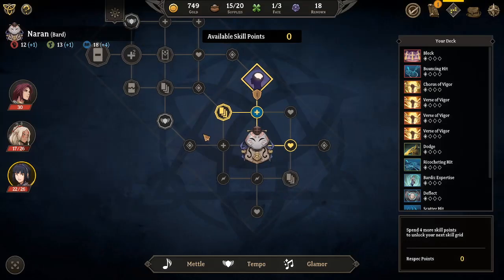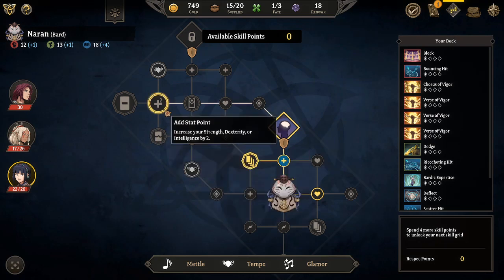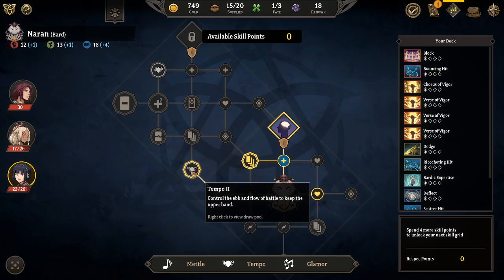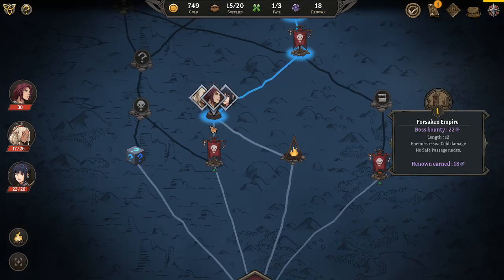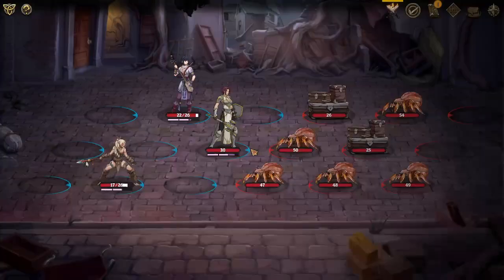There's a card upgrade, I think. Then this, then this. This up here, and then this. These glamour cards, or the tempo cards, are pretty good actually - they increase the defense on my own characters in general.